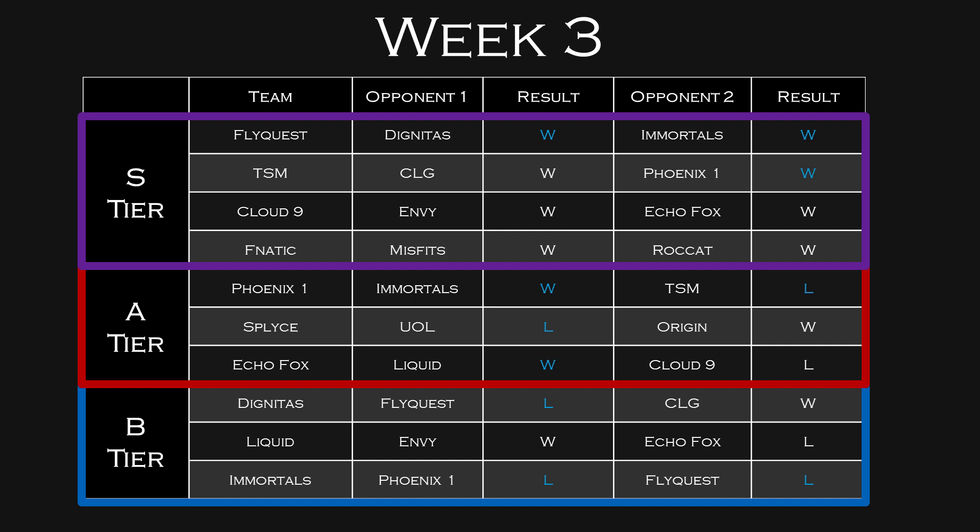My final A-tier team is EchoFox, which is probably surprising to a lot of people. EchoFox seems like they can get a lot of fantasy points regardless of whether they win or lose. They looked way better in Week 2 than Week 1, with an upward trajectory — the team is starting to gel around Akadian and Froggen. Things look really good for EchoFox, but we have to keep an eye on them to see if it's a one-hit wonder or if they're actually going to be a force to be reckoned with in NA.